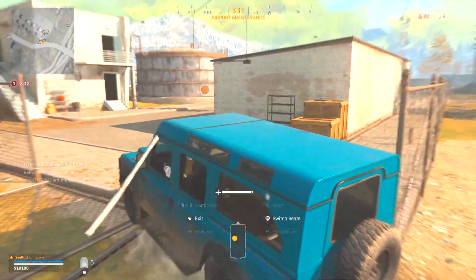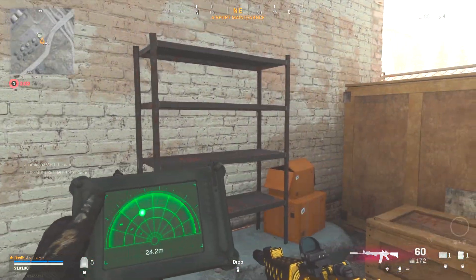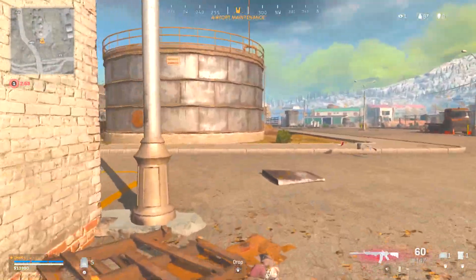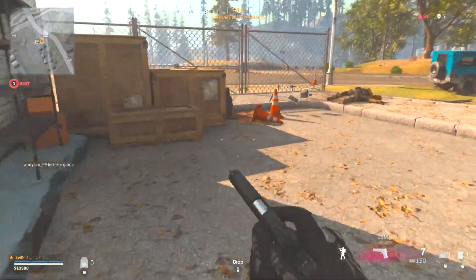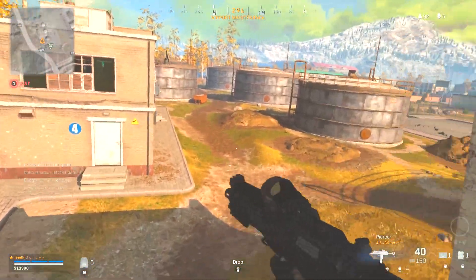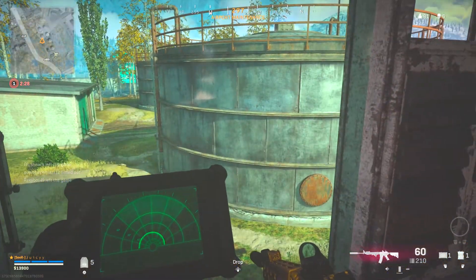Another thing I want to talk about is how to have two perks at once using a specific method. Drop at Superstore, collect cash, and buy your first loadout drop with a class that has Ghost — just an assault rifle and pistol, whatever you want as your primary. Then when the free loadout drop comes along, pick up a class that has a sniper or SMG as the secondary. Now you've basically got two weapons as if you had Overkill, but you also have Ghost — two perks running at the same time, and you only had to buy one loadout drop.